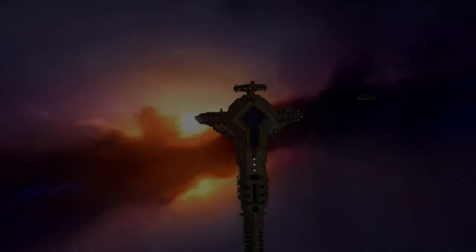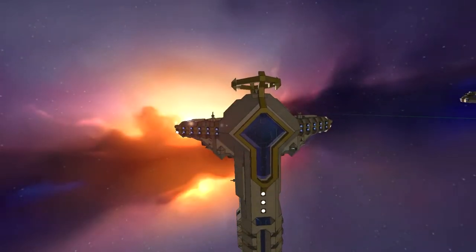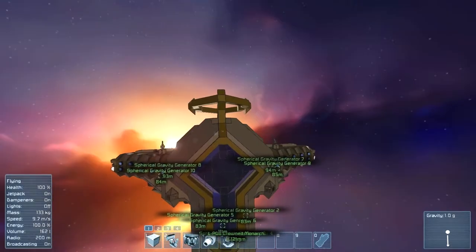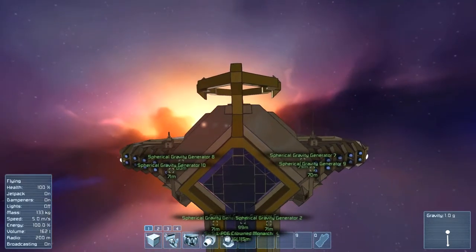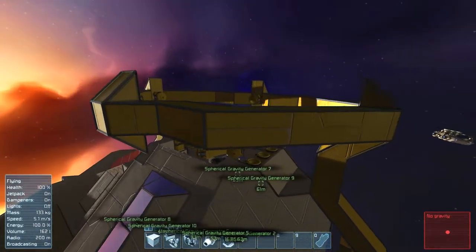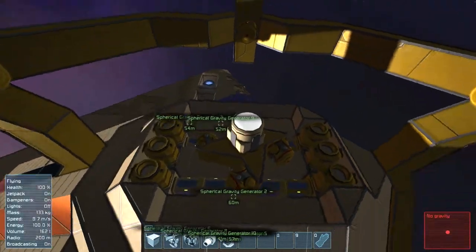Hello and welcome. I'm the Dreamwiz and today I'd like to show you a little upgrade I've made to my Monarch ship. As you can see, it's the crowned Monarch and it's got a little mess of generators over there. It has obviously a crown added and a gravity cannon, but a spinning one basically.